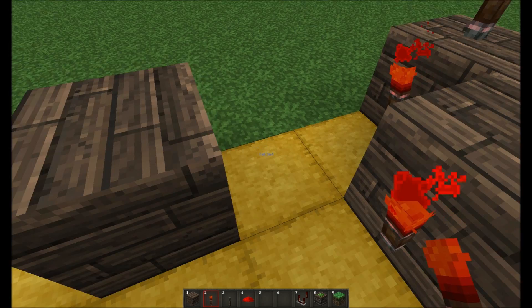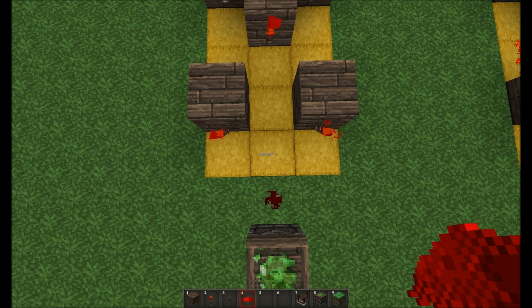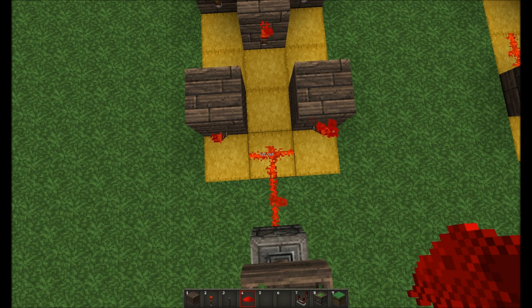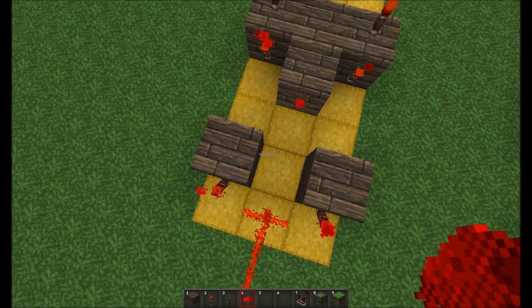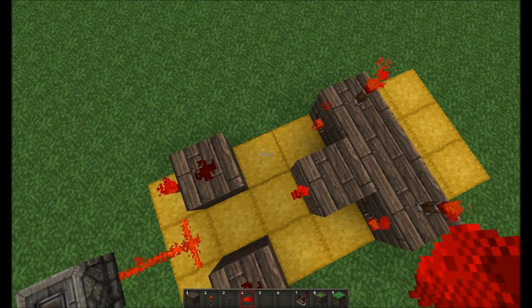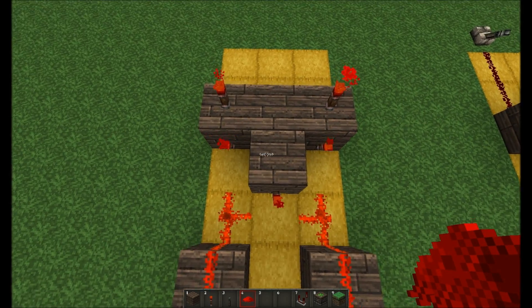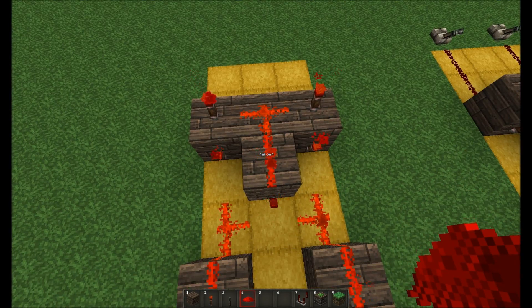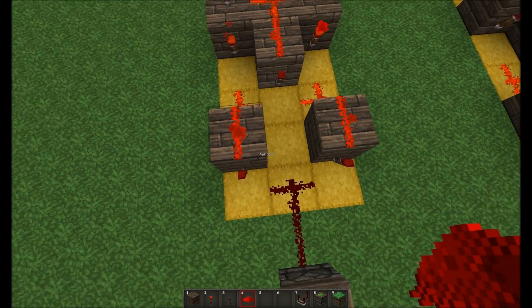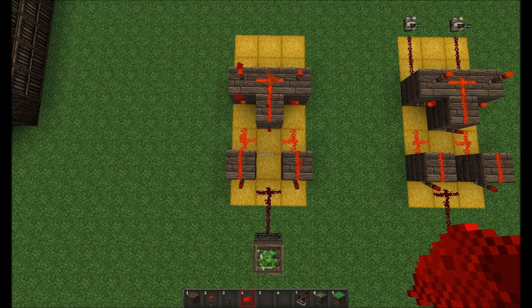The last thing to lay down is the redstone. Again, line by line: on the first line you want one piece in the middle; on the second line a piece on top of each block; on the third line a piece, a gap, and a piece; and then the last two pieces — important to the circuit — go on top of those remaining blocks. From above, this is how that looks, and that is essentially your complete circuit.